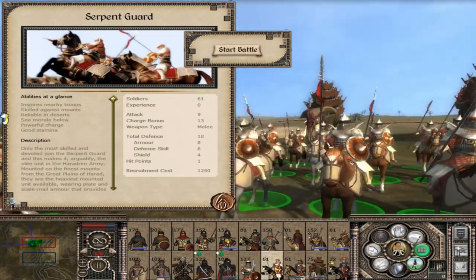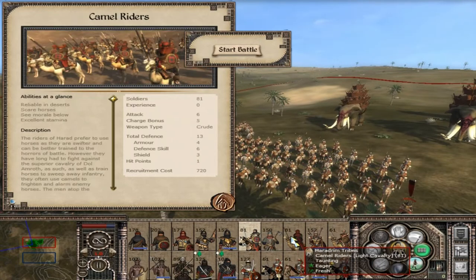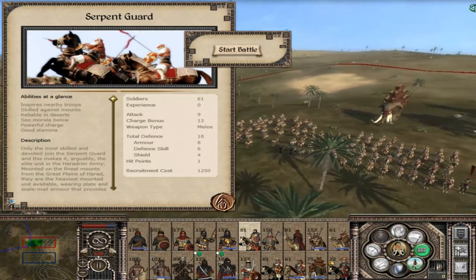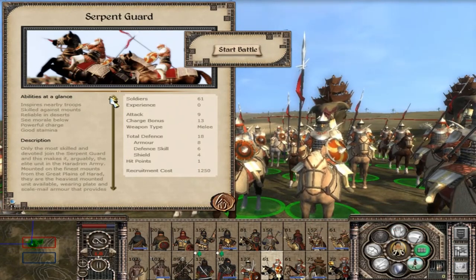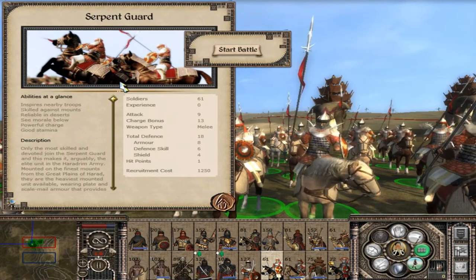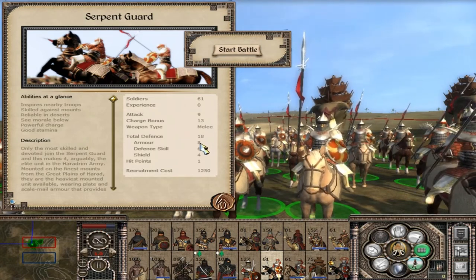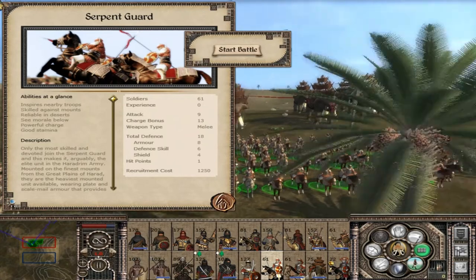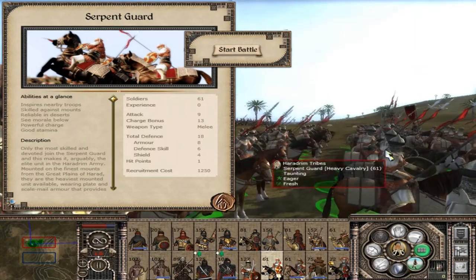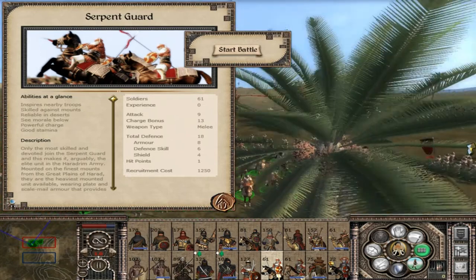After the barracks event, the Serpent Guard will replace the Saffron Lancers and Camel Riders. They are skilled against mounts and inspire nearby troops. They are expensive and difficult to get but they are evil cavalry against anyone. They do have the one weakness that every Harad unit has: very low armour stat for being on a horse. Armour-piercing isn't great against them, but any archer unit will start to cause casualties. They do their best with what armour the desert tribesmen have — which works in the desert but not so much on the mainland.